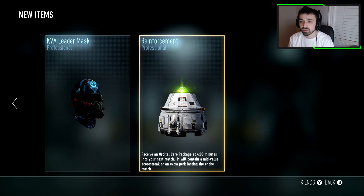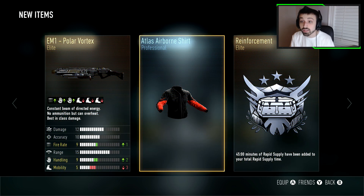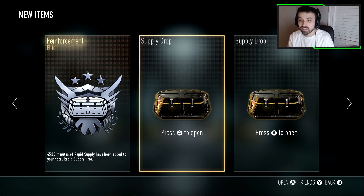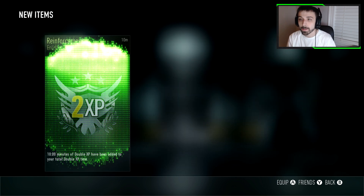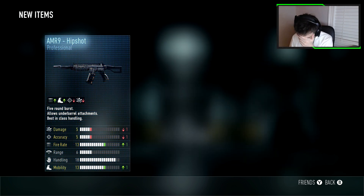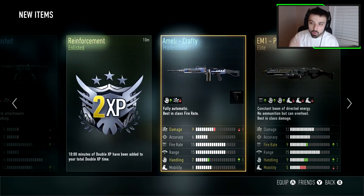Another three — first one elite. What the fuck, I don't need an EM1, I hate that gun. Then they give me a rapid supply — cool, I've always wanted that, and I already have that shirt. Rapid supply, 45 minutes — what does that do? Second one — double XP and an AMeli. I don't use a machine gun. Third — I got an AMR9. Thank you. You know what I want? I want a Mors Quick Bolt, that's what I want.